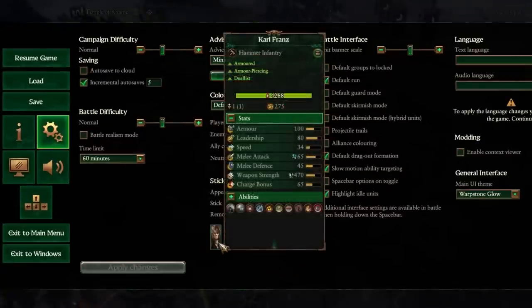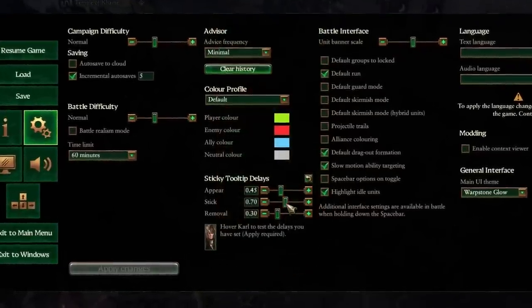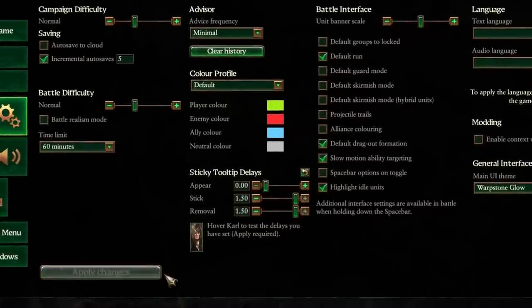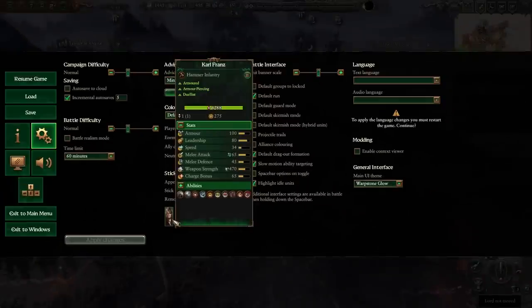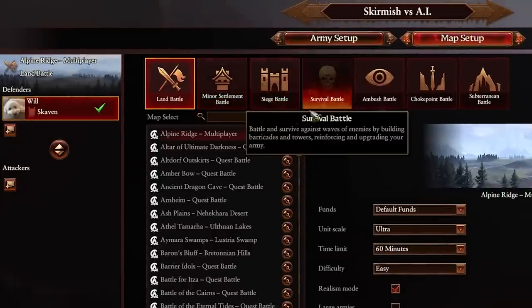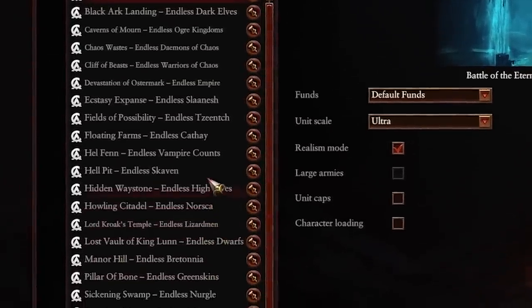We've also included sticky tooltip options, meaning players can decide how long a tooltip window takes to open or stays open after moving away. Sticky tooltips and unit cards within tooltips might help you survive just that one wave longer when you test your mettle in endless survival battles.